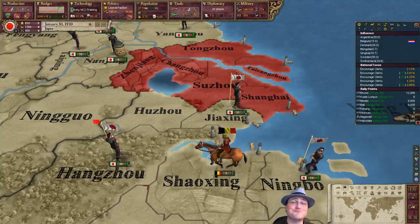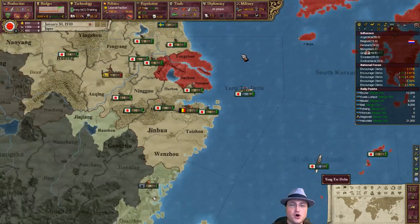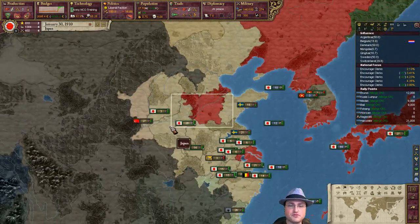Hey folks, Quill18 here and welcome to another episode of Let's Play Victoria 2: A House Divided as Japan. Now we own our own little chunk of China — that is exciting. We've had a little bit of a chunk for a while, but we've grown those holdings.